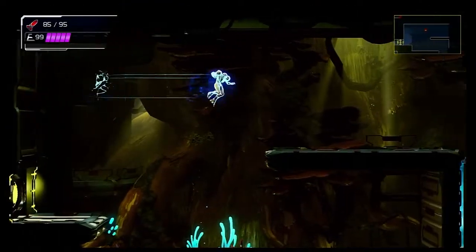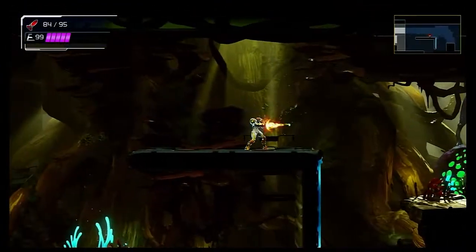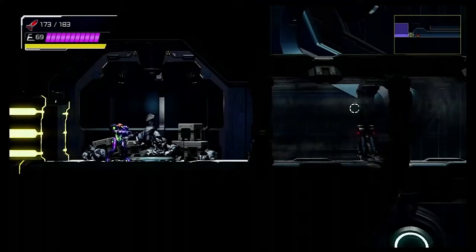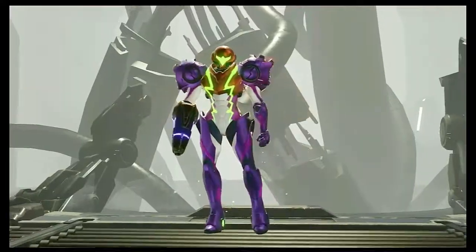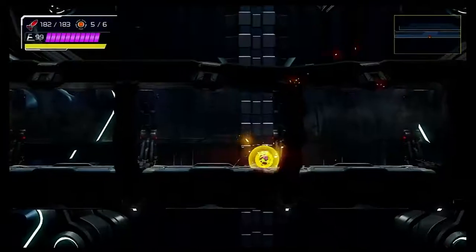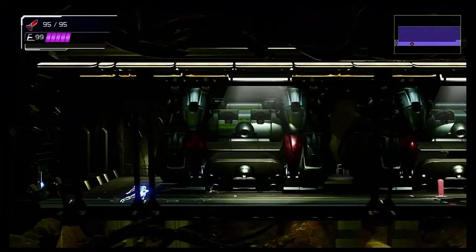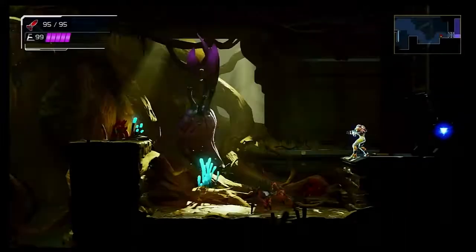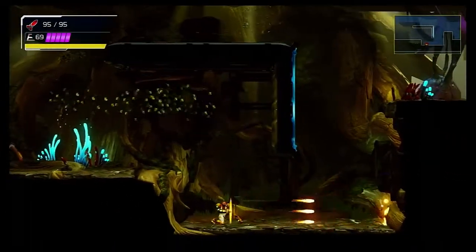The mechanics of Metroid Dread are extremely tight and polished by necessity. They are so intimately tied to the level design that they are essentially inseparable and create a chicken-and-the-egg scenario. Which came first — was the world designed with your precise jump arcs, slide distances, and ability upgrades in mind? Or were those abilities made in order to best traverse the world that was created in the first place? As mentioned earlier, the level design teaches the player how to use its unique mechanics and rewards players who master those mechanics as quickly as possible. But where the level design informs the player on how to use its mechanics, the mechanical design informs the player on how to progress.